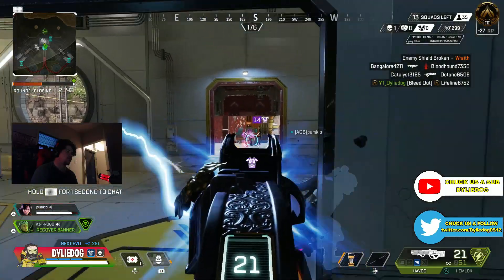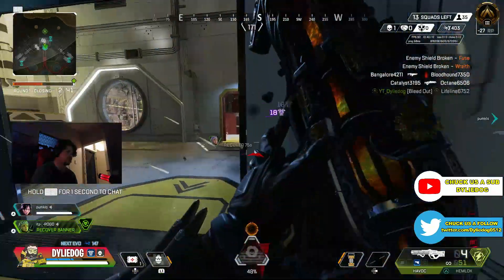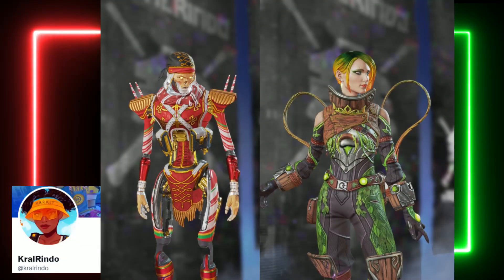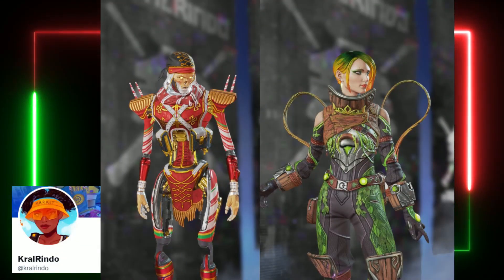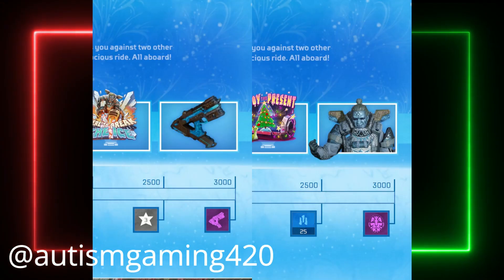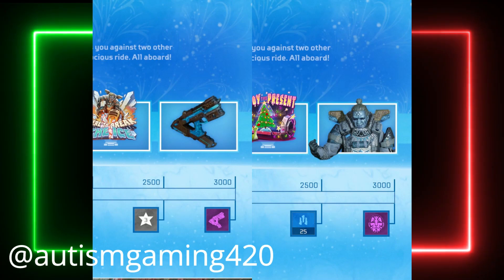So next up, let's talk about the free skins coming in Season 15. We do have two free skins coming with Twitch Prime, which include these epic skins for Catalyst and Revenant. And coming in the Wintertide Collection event, we will have Event Trackers, which will include two new epic skins for the Alternator and Gibraltar, which will of course be free skins as well.